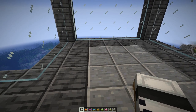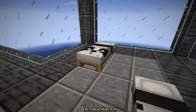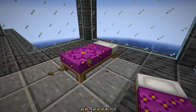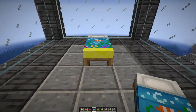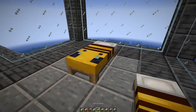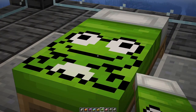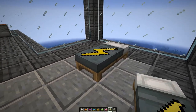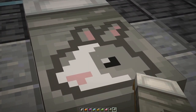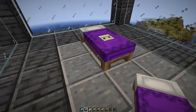Different colored beds aren't just solid colors — they all have their own adorable look. The white bed, the orange bed has a fox, the magenta bed a flower, light blue has some really cute undersea pixel art, yellow is of course a bee, lime has a funny frog on it, and pink is a pig. Gray has a little lightning bolt on it, and light gray has an adorable bunny pixel art. Cyan has this sort of mushroom texture to it.